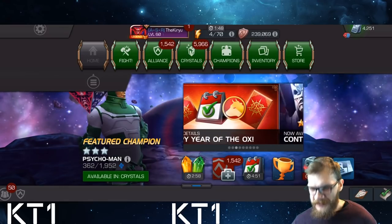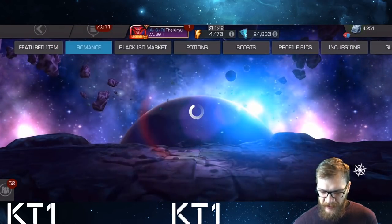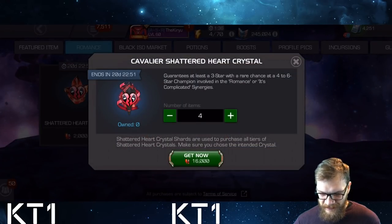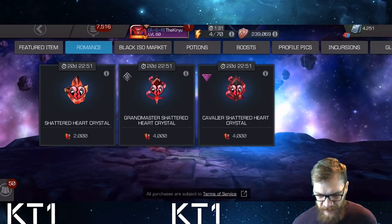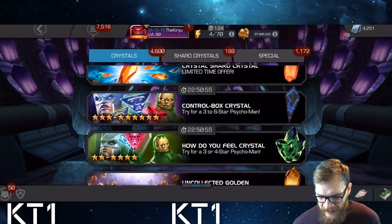That is to open crystals! Initially I was thinking about saving all my romance crystal shards and everything else till end of the month, but all things considered I'm gonna go ahead. I think I can buy five of these, so that's five cavalier crystals. I also have one freebie cavalier crystal, a six-star crystal to open, and quite an awesome bunch of other bits.